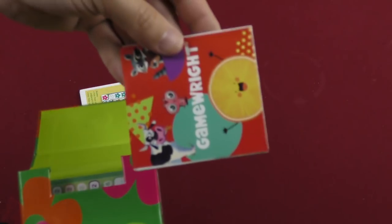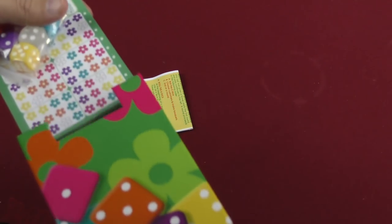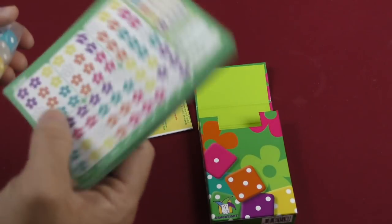So we've got ourselves a rule book, some ads, some more ads, some dice, and the pads.